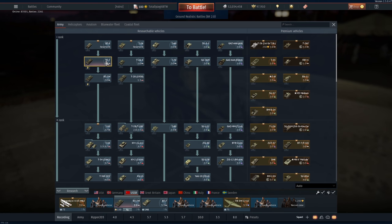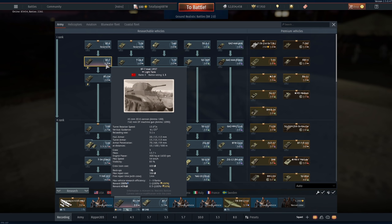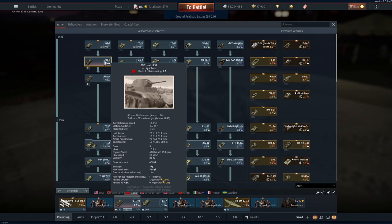The BT-5 and BT-7, I would say, are very, very under-tiered. I would probably put the BT-7 at 2.0 and it would be absolutely fine, and this one maybe 1.3, even 1.7. They are silly fast, they have very good cannons, and they have astonishing reload rates.